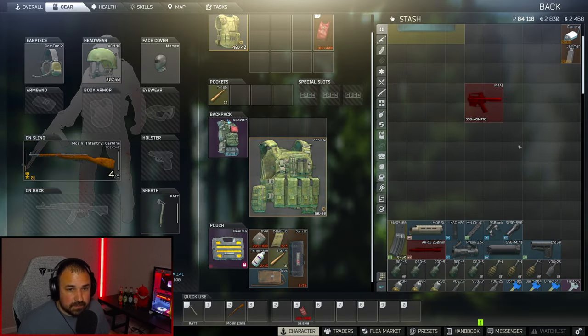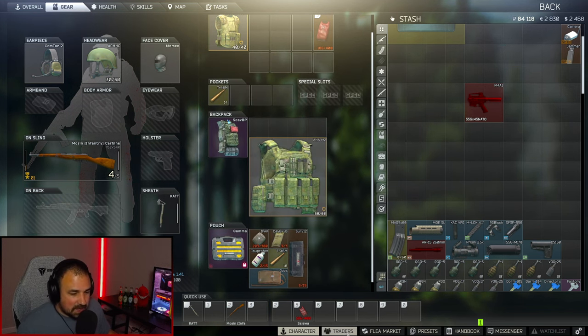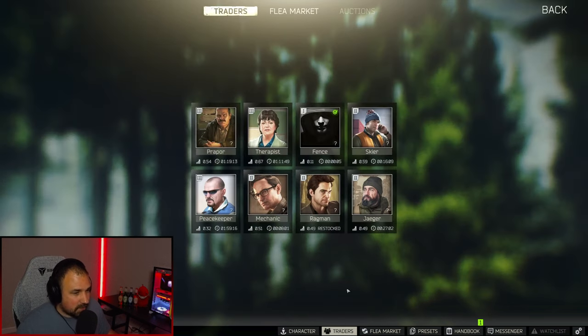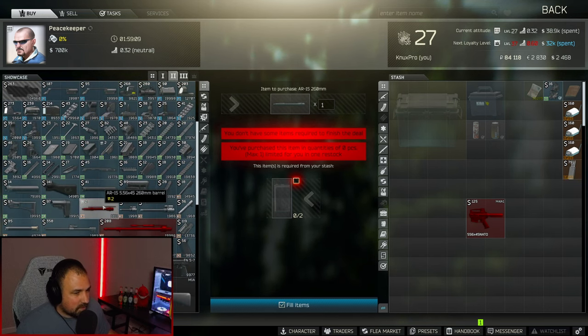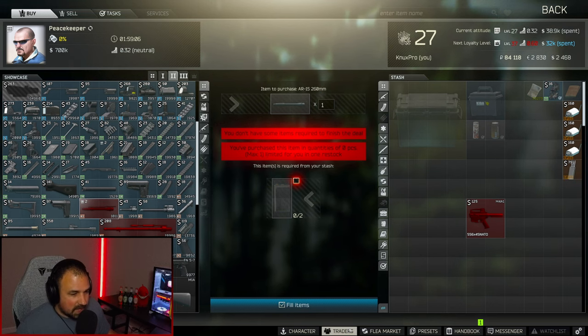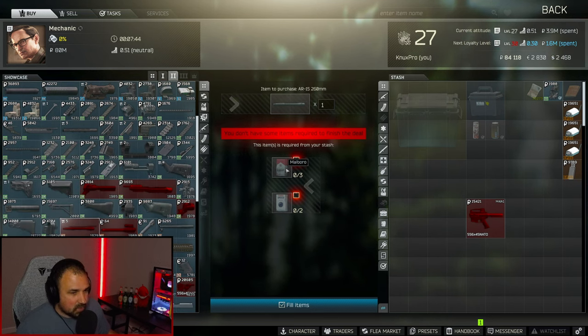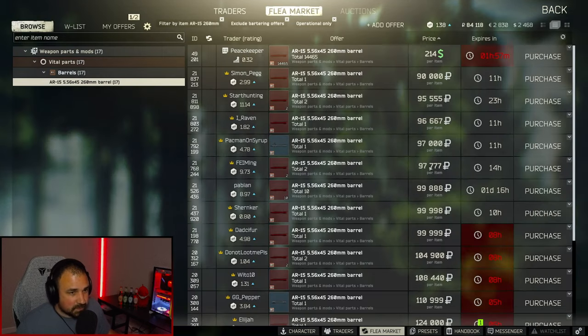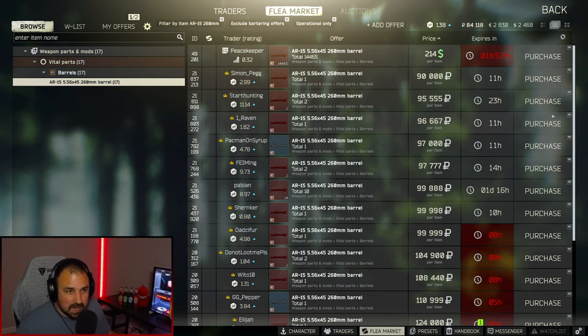Now you're going to need a new barrel for this M4. The standard one comes with a 370mm — you need this one, the 260mm. There are a bunch of different ways to get this: Peacekeeper level two has a barter trade for two broken LCDs; Mechanic level two also has a barter trade for two or three Marlboro and two Apollo cigarettes; if you have Peacekeeper level three you can buy it straight up for $214; or if you don't want to barter, it's going for 90k on the flea market.